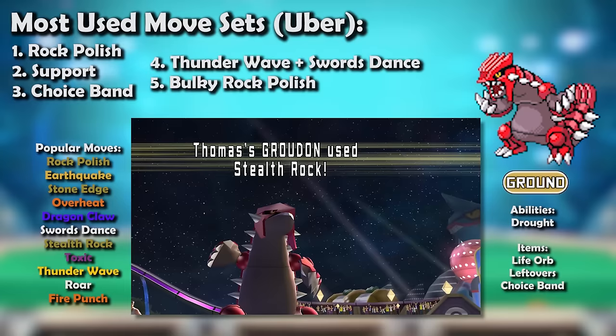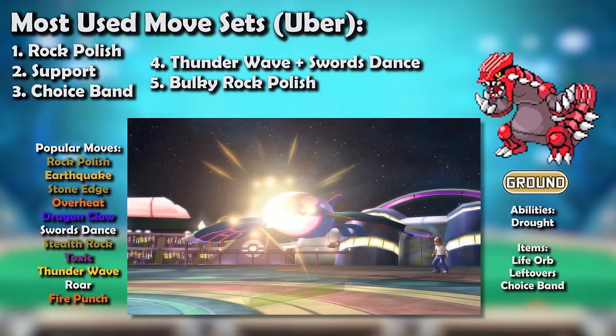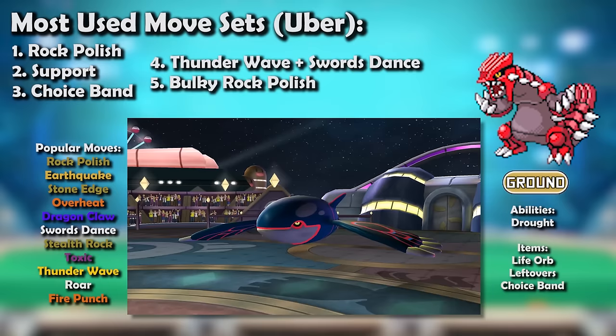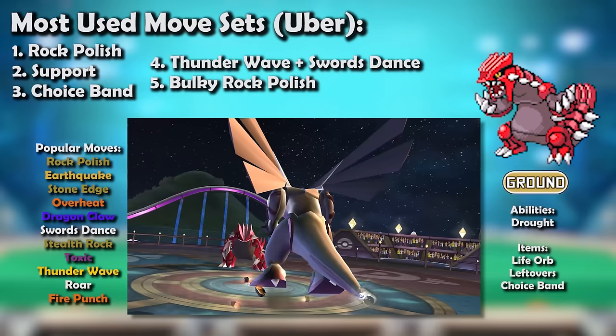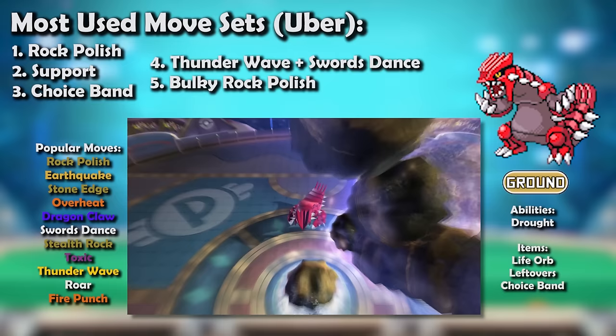Groudon loved the introduction of Stealth Rock in Gen 4, being a great user of the move while being resistant to it, with all its checks hit neutrally by it — except Lugia, who was weak to it. Stealth Rock helped combat the power-crept threats of the fourth generation, especially Kyogre whose Water Spouts backed by the new Choice Specs were shaping the metagame. Sun weakening Water moves was more useful now because of Palkia and its Hydro Pumps and Aqua Tails, plus Kingdra and Kabutops joining the terrifying Swift Swimmers, and of course warding off Thunder, which had even more users now.